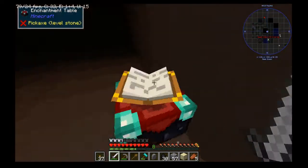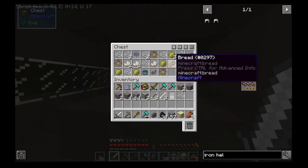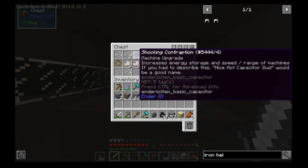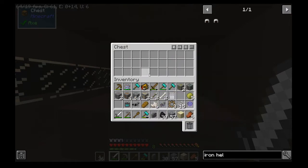There's some of this — I'll take that. There's a chest. Oh, that's a lot of stuff. Some nether quartz. That's nice.